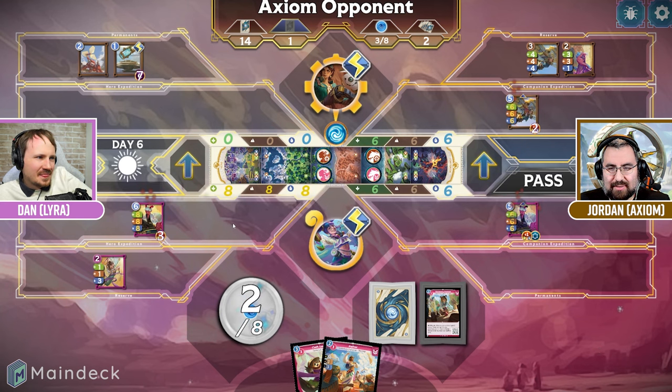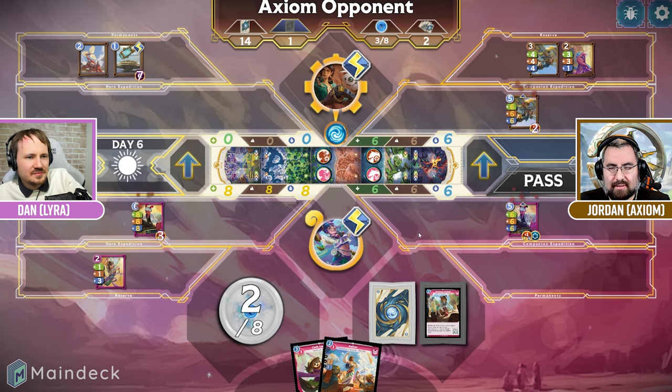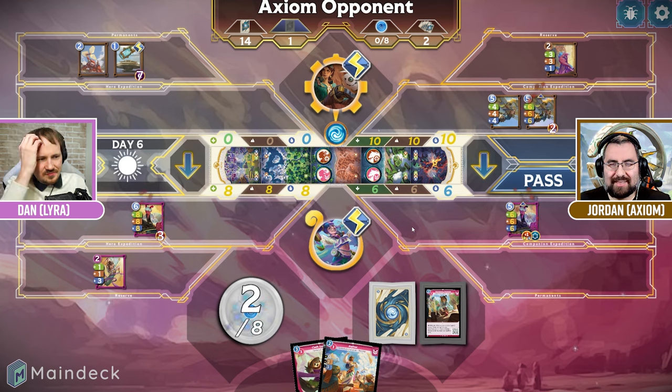I guess I will at least win one side — but then the next one is also okay at four, so not worth it. We'll just double down over here and make sure we win this side. So we'll at least be even. You're going to ten over there.